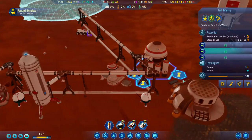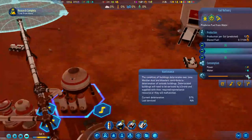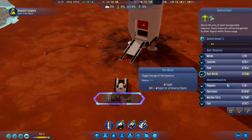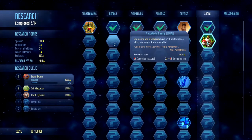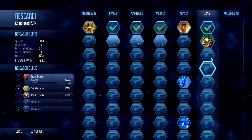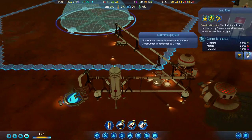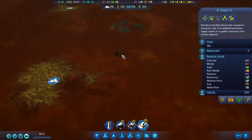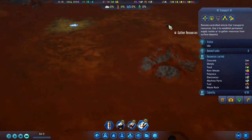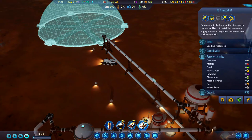There we go, everything is good to go now. That did burn a lot of machine parts though. We also completed the 'Life from Mars' research — Indonesian colonists get plus 10 performance in their work specialty, which will be important later. The dome is at 20 out of 20 metal, almost all the concrete and all the polymers. Let's send our transport back to collect the last of the metal.